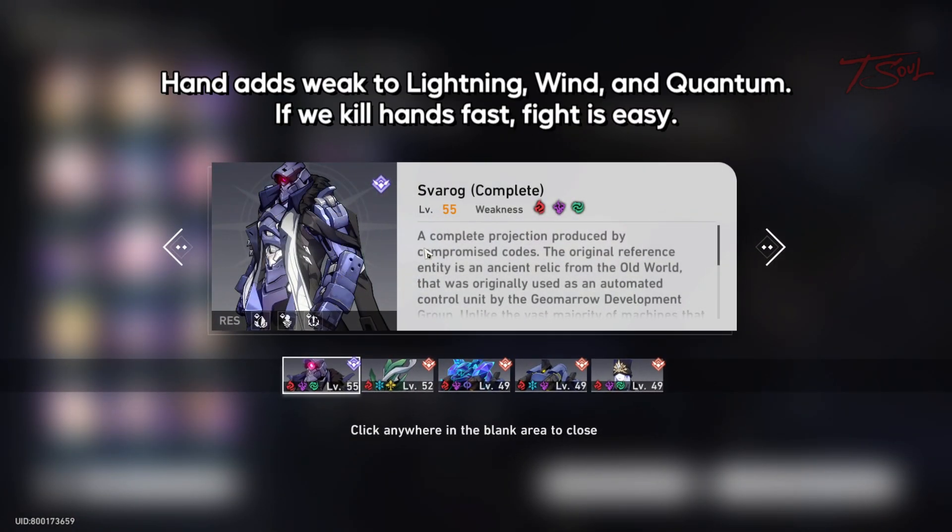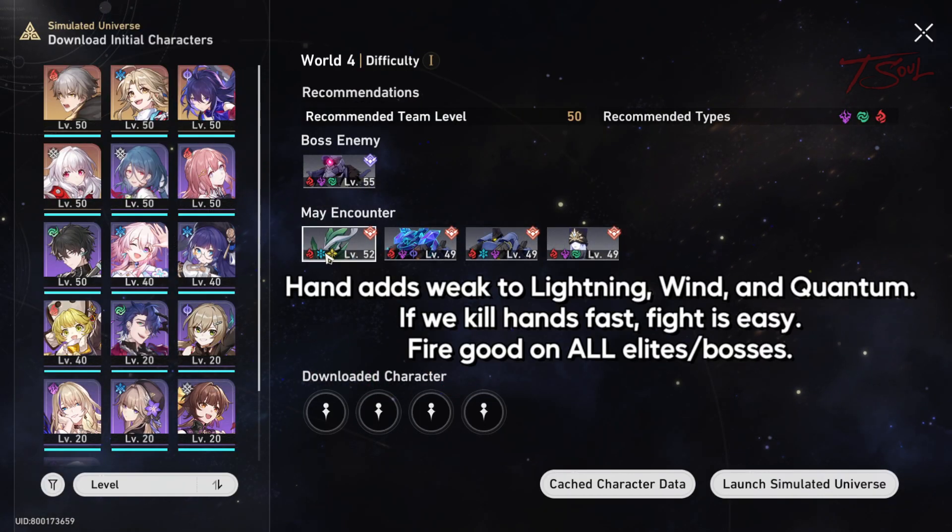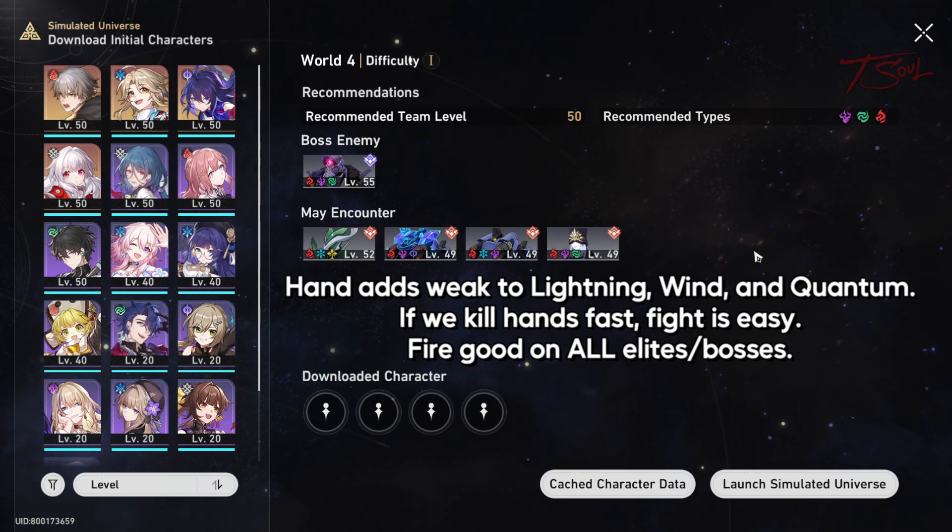Our boss is Farog, and the hard part is phase 3 when he summons hands that can take one of your characters out of battle. It gets really bad if the hand grabs a DPS, so we want to kill the hands before that happens.